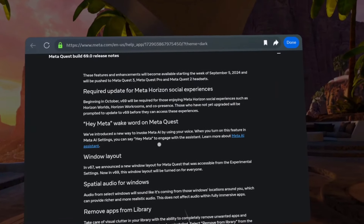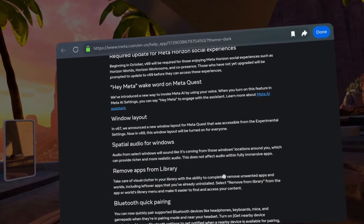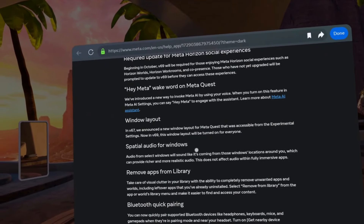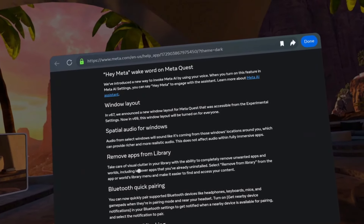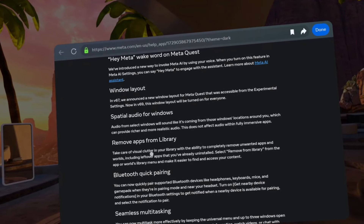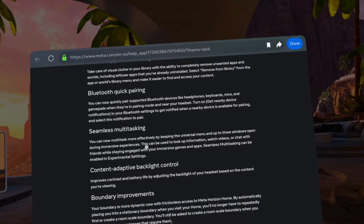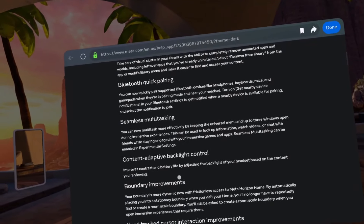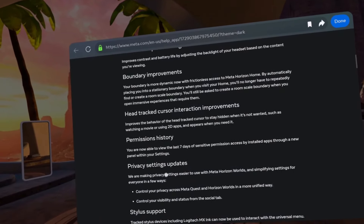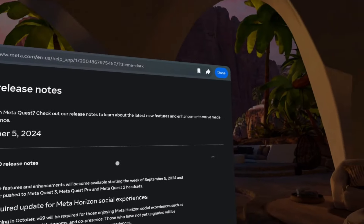So what do we need to look at? We gotta enable the voice thing and see if that works. The window layout — I'm assuming we already have that; it's just letting us know it's now available to everyone. We gotta try the spatial audio for the different windows and see how that works — it probably won't show up in video, but you'll have to take my word for it. We need to check removing apps. Bluetooth quick pairing I can't do anything with, I don't really multitask, and I don't have the stylus.